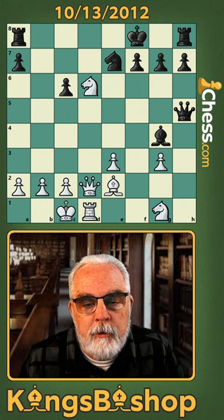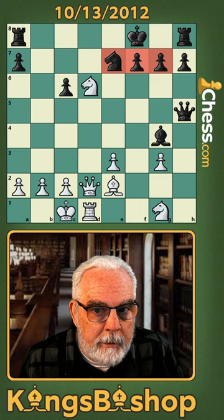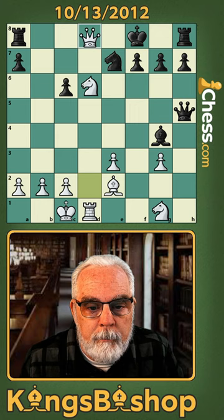Black is up the exchange. He has a couple of attacking ideas, like trading bishops or perhaps pinning our knight with his rook to d8. But his king has a back rank weakness, which means if we can find a safe way to play queen d8, it will be checkmate.